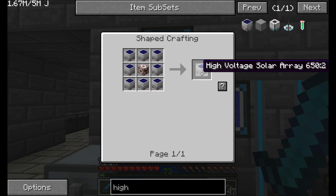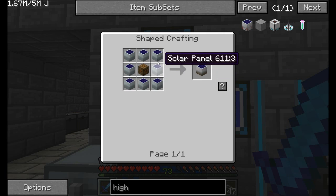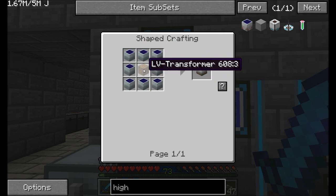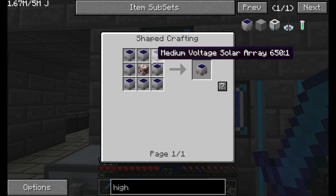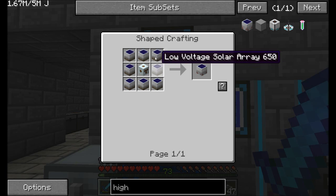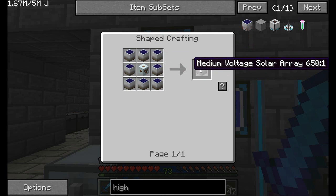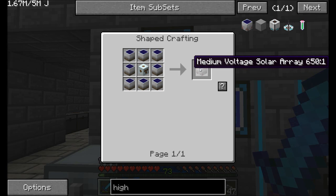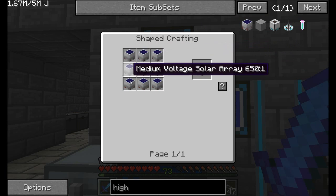When the sun's up it's going to go ahead and generate EU — one EU per solar panel. Solar arrays come in three different flavors. You've got your low voltage solar array, which is eight solar panels around a low voltage transformer, and that'll create 8 EU per tick. Next up, we've got the MV solar array, which is eight low voltage solar arrays around a medium voltage transformer. That gives you a medium voltage solar array which creates 64 EU per tick.